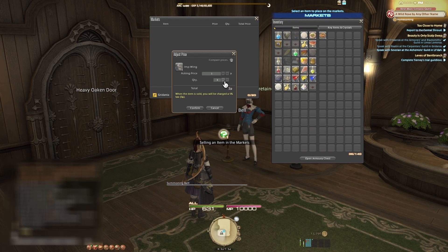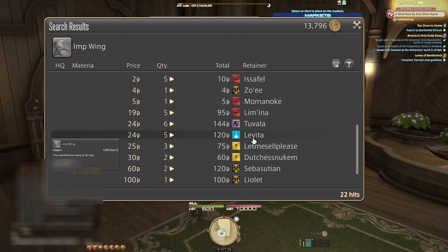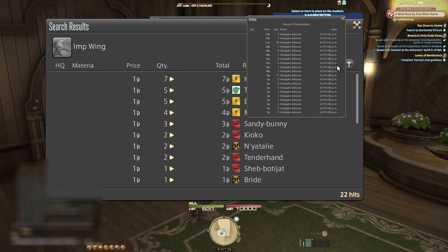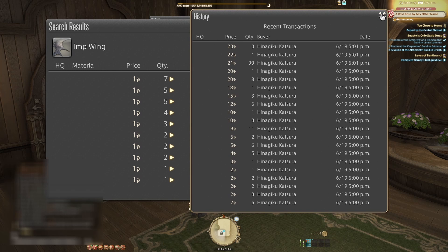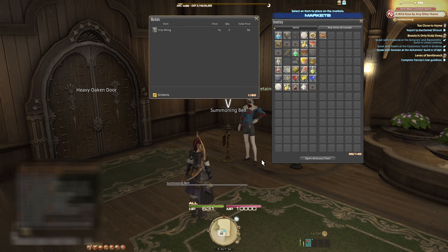If you wish to get an idea of what other players are selling an item for, you can click on the Compare Prices button in the upper right corner. You will see what other players are selling the item for and in what quantities. You can also check the Sale History from this window to see when and how much players are actually buying the items for. This is good information to see if an item is actually selling at the prices the players are setting.